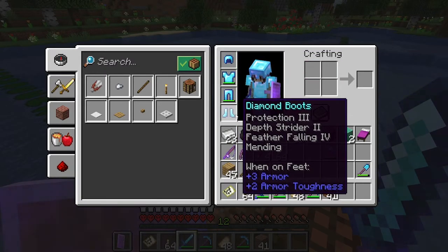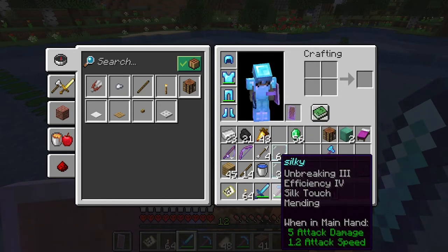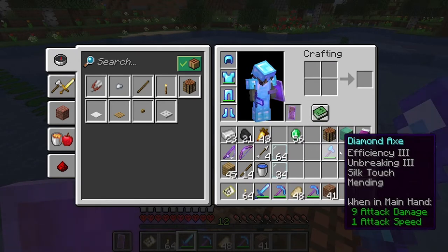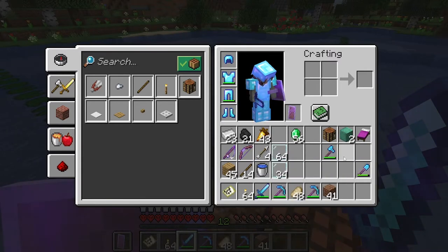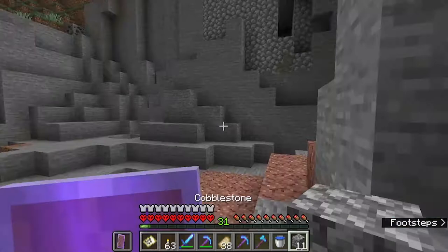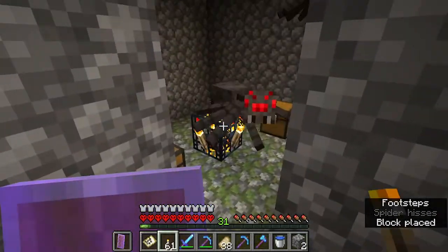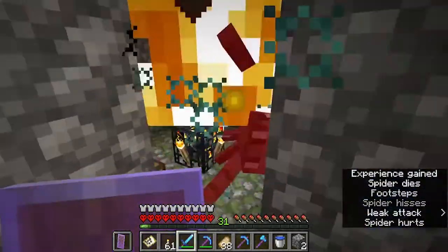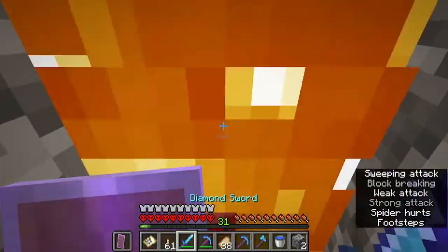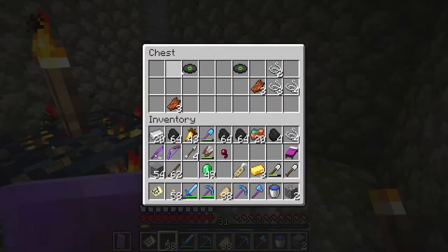I feel like my gear is pretty good. This is where I find the spider spawner — I was just going around for coal mining all that out. I do end up converting this, and on my sword currently in this clip I don't have Looting 3, but after the stream I get it.